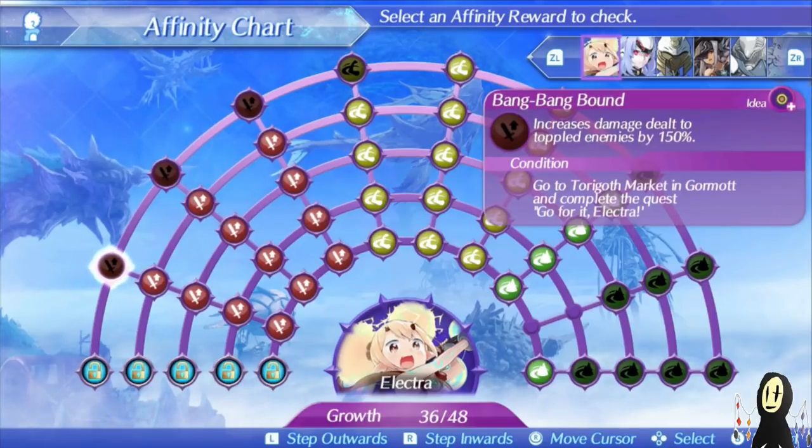In terms of her specials, they're actually leaning towards the offensive side, but depending on how you play, you may or may not get a lot of use out of these. Particularly due to the fact that topple and launch timings tend to be a little bit strict, especially when it comes to launches. But if you are used to using characters like Wulfric, or you like to build your team around using driver combos, then this might be something you want to consider.